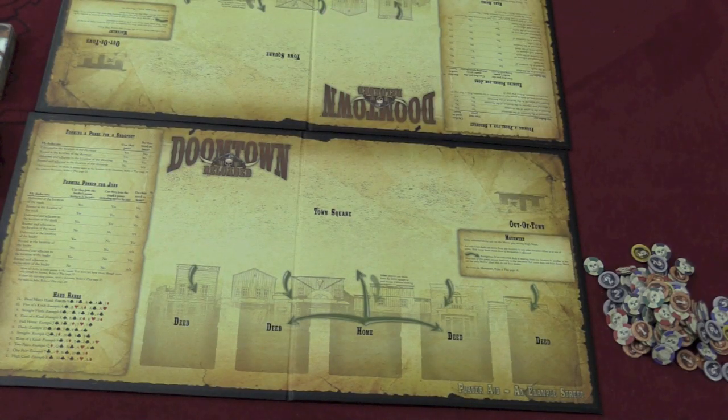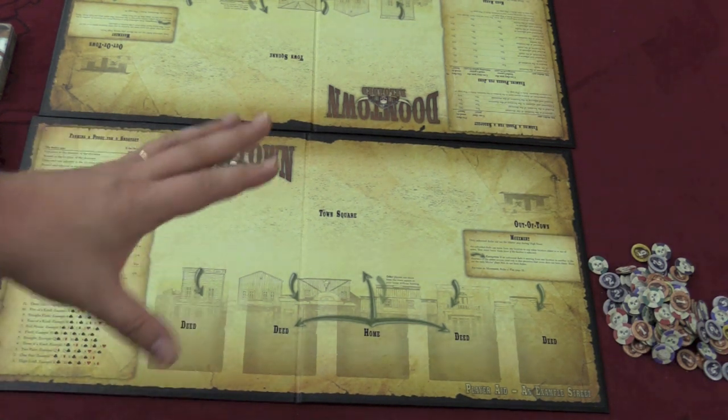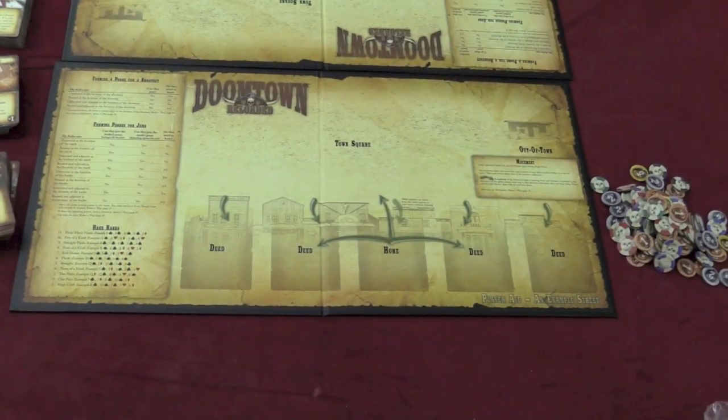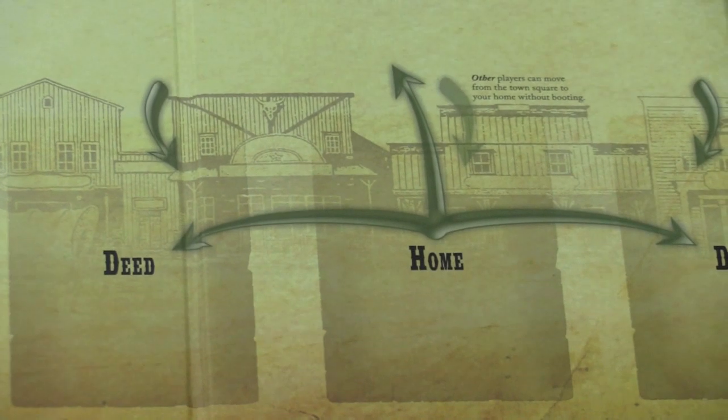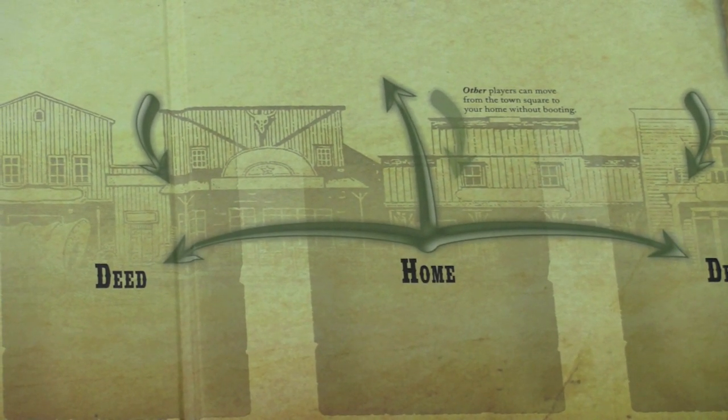The game comes with two boards, which aren't really necessary — they're just here to help you. They show you different poker hands, tell you how posses are formed, and some other things. Players are going to start with a home card, which is, in essence, the main card of your deck, showing which group you're with — your outfit, per se.